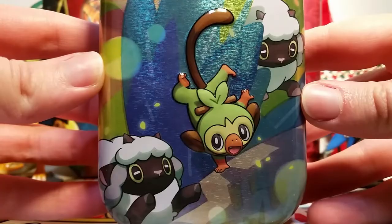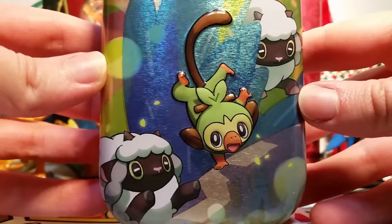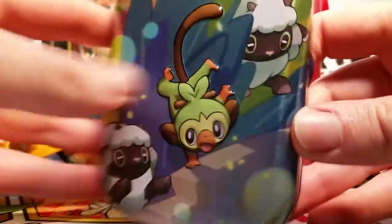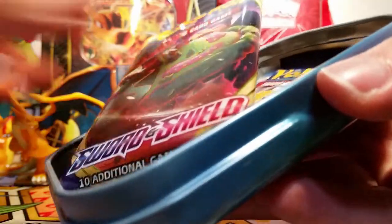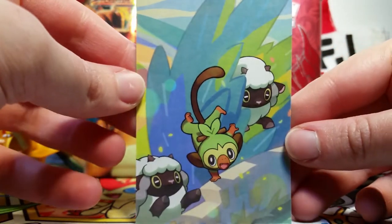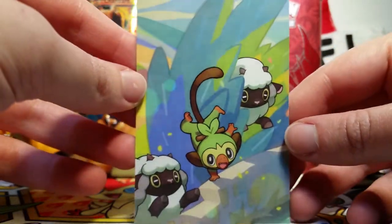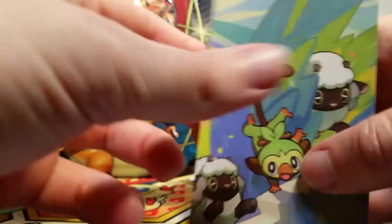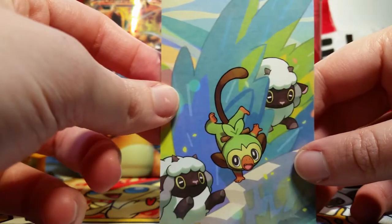Up next, we have our Grookey tin. Now, I chose this Grookey tin — not because of Grookey, who I still love of course — but I chose it because of Wooloo. I love Wooloo so much. Wooloo is the most precious creature on the face of the earth. In the Pokemon Twilight Wings episode that featured Wooloo and Hop's little scenario there — oh, it was the best. Here's our art card again. I would love to put all of them together, but I'm not really sure if I'm gonna buy all of them this time. The scene is really cute though, so every time I look at it I feel more and more convinced that I should.